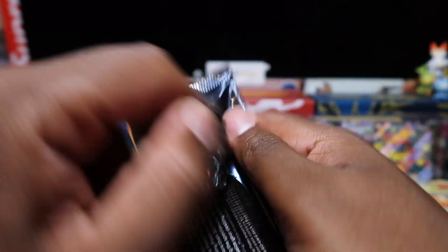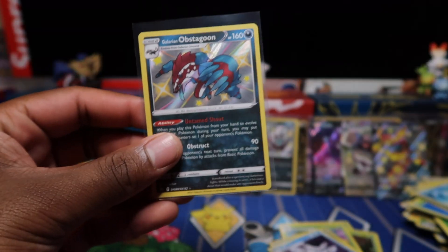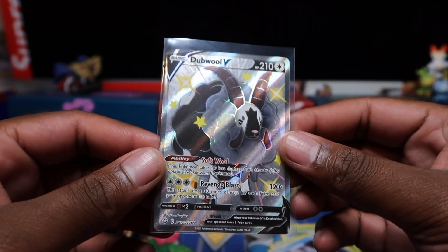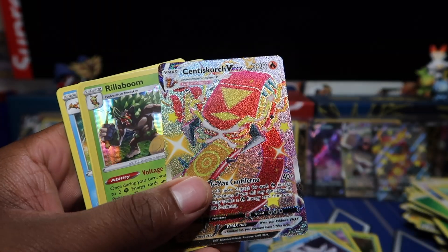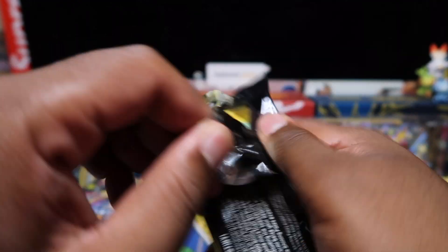Row four didn't have too many holo shinies but did get two, which is pretty good. Got Galarian Obstagoon holo shiny! 40 packs done — last 10 now. Not wildly hopeful but hoping for Charizard — that's pretty much all I need. Got double Galarian Slowking to start the last row — wow, a three to four pound card. Also got Perrserker full art, so that's a very good pack. Not too many full art trainers in this opening either.